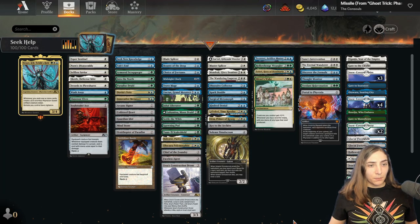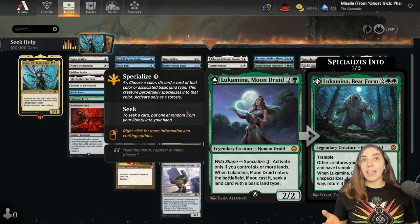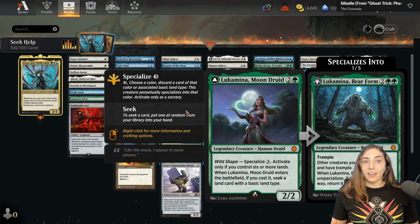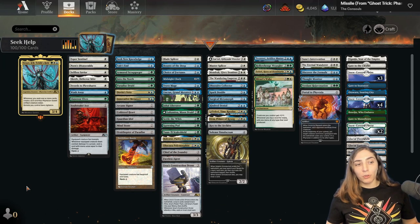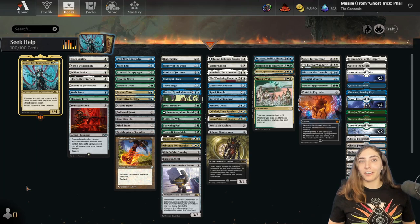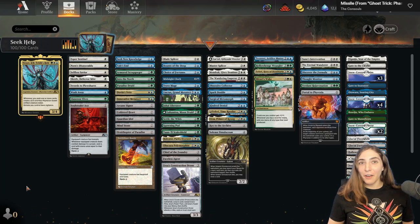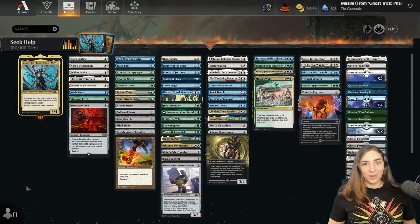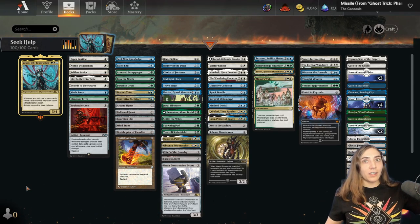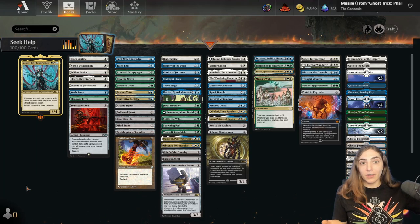A good example is Lucamina, Moon Druid, who when she enters the battlefield seeks a land card with a basic type and puts it into your hand. This deck is all about getting additional value out of those cards with Seek. I'm playing almost every card that seeks in the three colors I'm playing, which are blue, white, and green. To support that, I'm also playing some good cards — a couple counterspells in blue, a little bit of exile in white, and in green, of course, ramp. This deck is pretty cool because when it goes off, you end up with this army of Phyrexian Golems.